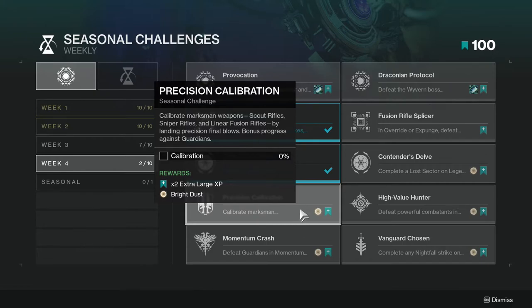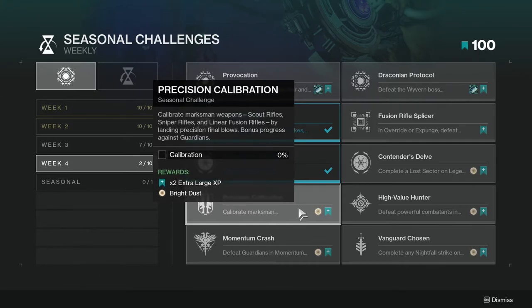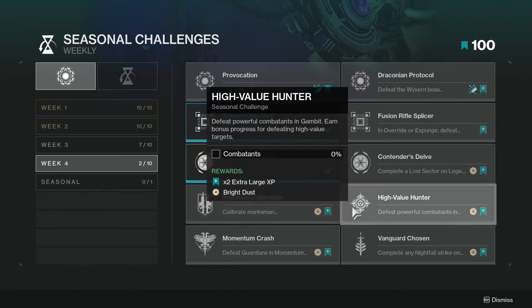Calibrate marksman weapons — scout rifles, sniper rifles, and linear fusion rifles — by landing precision final blows. Bonus progress against Guardians. Again, not too hard, just use whatever gun you feel comfortable with.